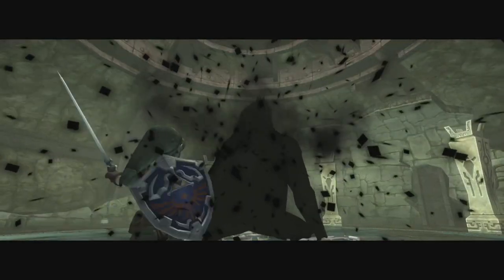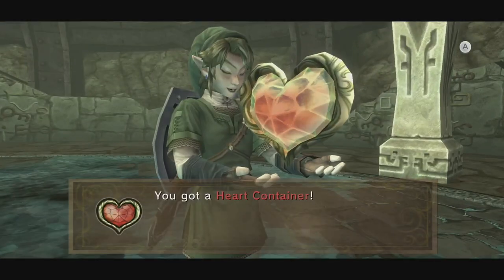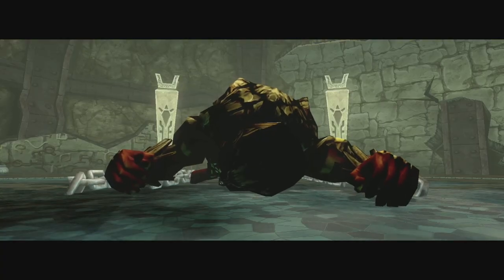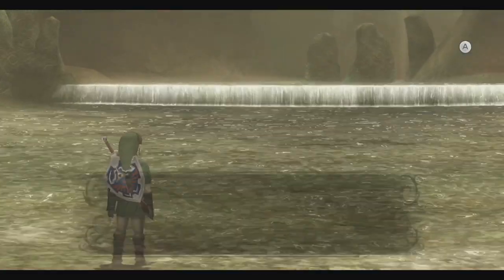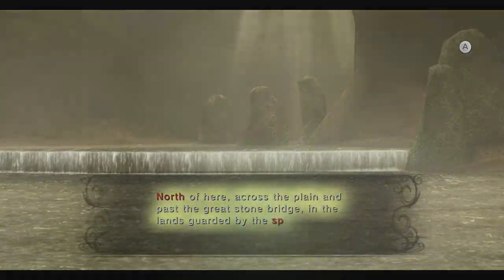The gem shatters, breaking the curse on Darbus, and we'll get the second fused shadow. Grab your heart container — Midna gives us a bit of exposition telling us about Zant and oddly comparing him to Zelda — and Darbus will be returned to normal, though he has no memory of what's happened. With all of that done, we'll be warped out and urged by the light spirit Eldin to head north towards the Lanayru province.